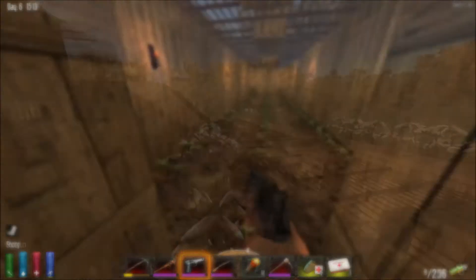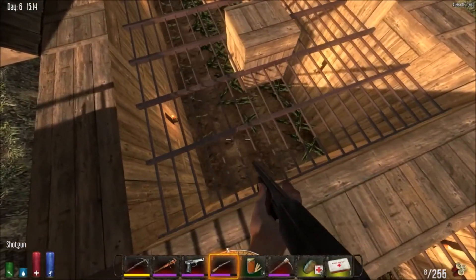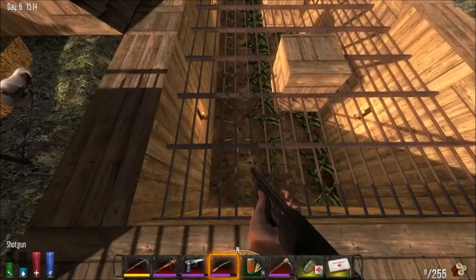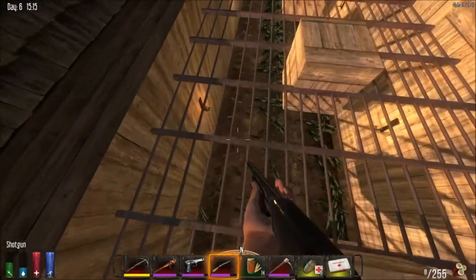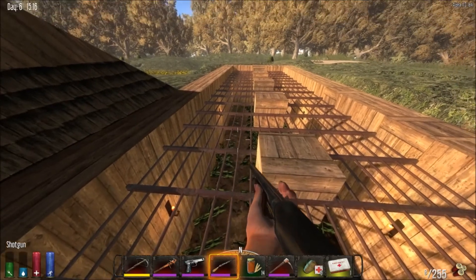I came back right at the right time a little later on the next day, and you'll see stage three is just popping up — my crops are slowly switching from stage two to stage three. And there you have it. That is an underground garden — that's how you build one. Good luck, survivors.